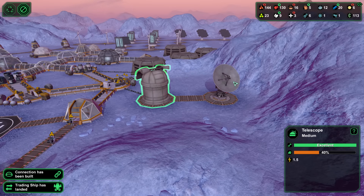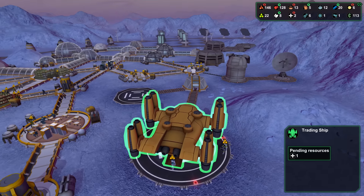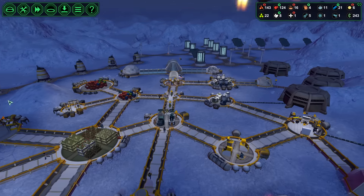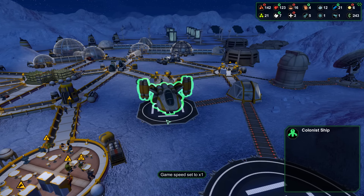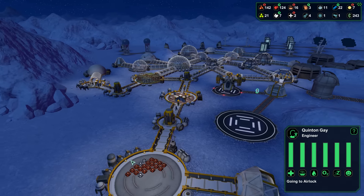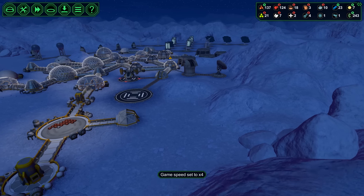We do have the telescope, and the radio antenna. We probably want to build bigger ones of those, because that was initially the plan and we never actually did that. We also want a laser, of course, to fend off meteorites. But they're not really a problem on this planet, so maybe we don't want to do that.